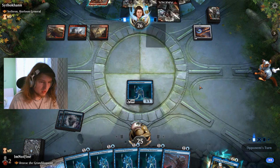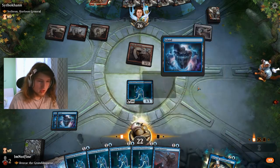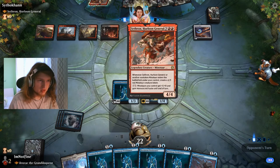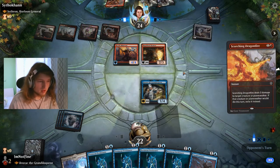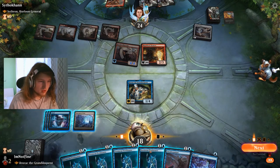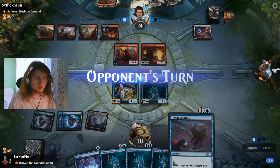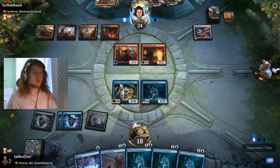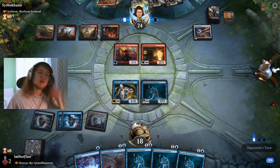Topdeck a land would be quite beneficial here. Land, Bruvac — no attacks. I don't think we'll block this — they'll get their commander though. In this case we play just one petitioner and hold up Unsubstantiate or Miscast. And then we Unsubstantiate the Sethron. Or if they murder us or something, we can Miscast that as well — quite nice.